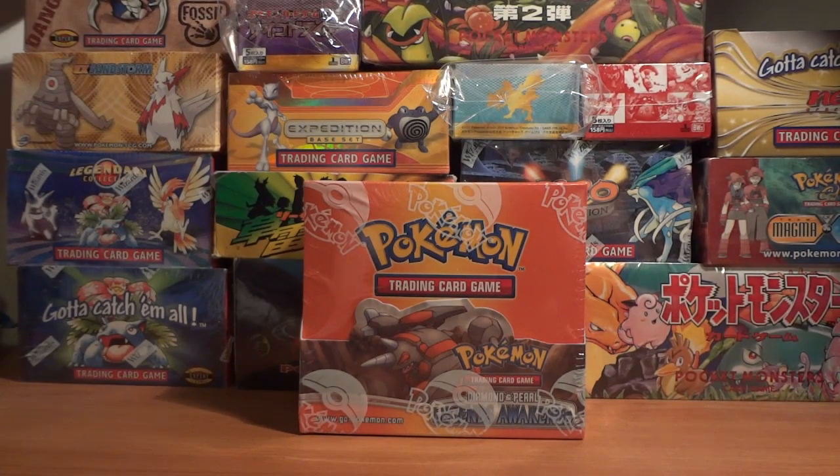Azelf was great for looking at your prizes. Mesprit was a great power lock, and then of course you had all the Level X's of those forms — Azelf, Uxie, and Mesprit. The other really big card I remember from that set is Mewtwo Level X, which was played in a few tournaments as well, and of course everyone loves Mewtwo, so that was just another reason for this set to be really, really awesome.